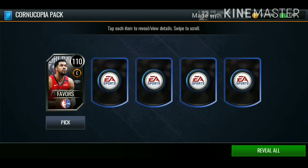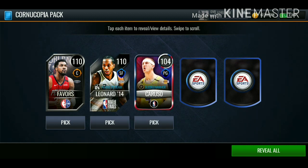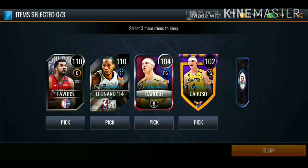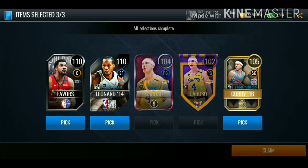Seventh pack: we get 110 overall Favors, 110 overall Kawhi Leonard, 104 Caruso, another 102 overall Caruso, and 105 overall Seth Curry. We're going with Favors, Kawhi, and Seth Curry. Decent pack right there, but we've got three more of these packs.